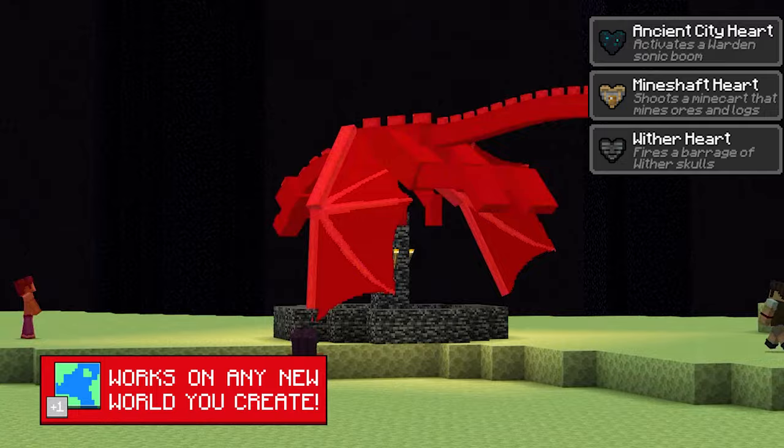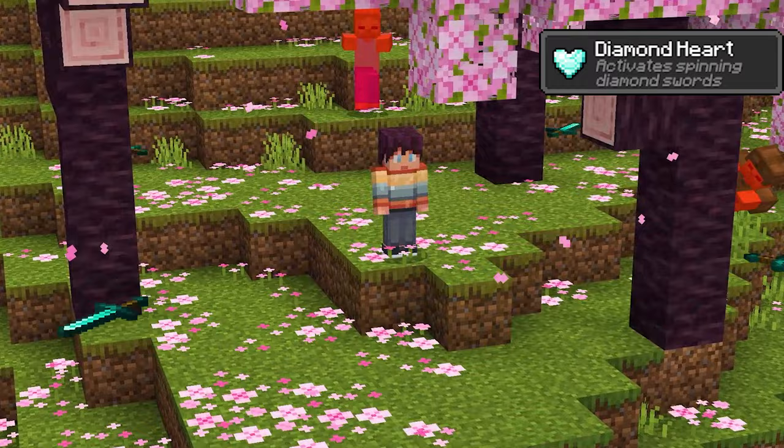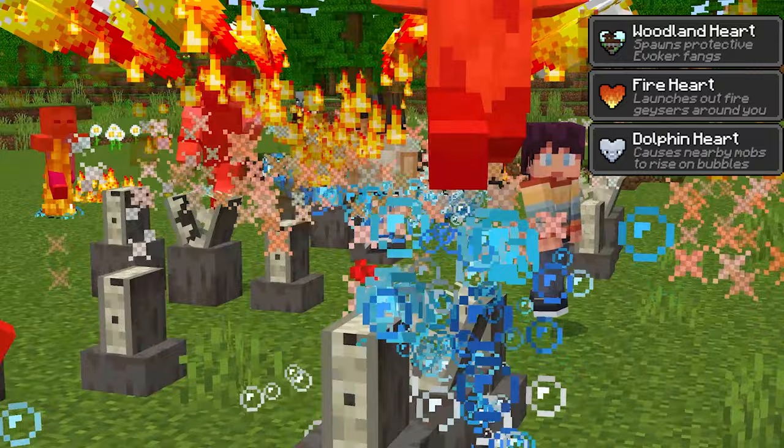Craft 30 new hearts with unique powers and then use those powers to master any new world you create. From the diamond heart that summons deadly spinning diamond swords, to the dirt heart that can excavate massive areas. You and your friends will be ready for every challenge that comes your way.